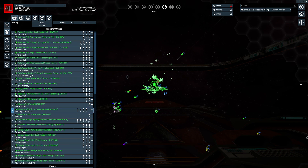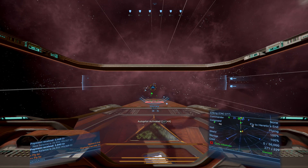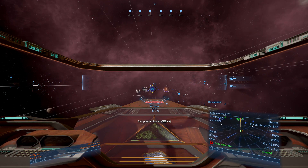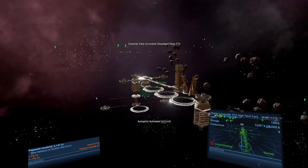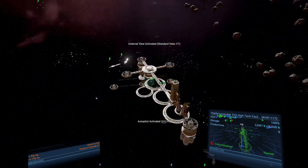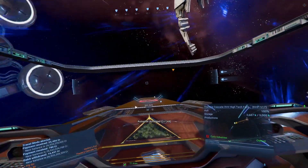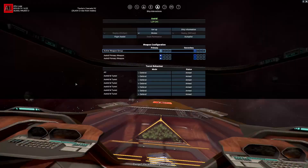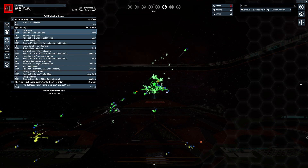My headquarters is in Memory of Profit. These are my semi-defense stations, aren't they? These are the stations I have primarily for defense, but they have some resource modules to provide some basic resources. Still no missions. I just want to double check — Kingdom's End is on, my Recycle Ships and Stations is off.